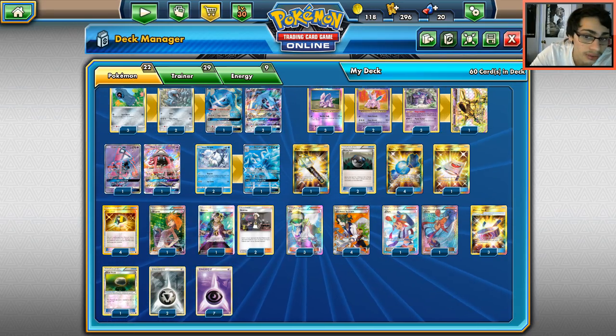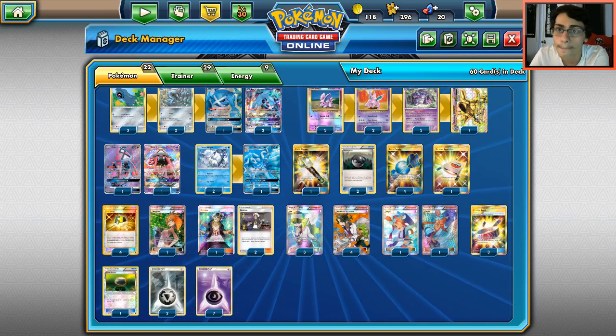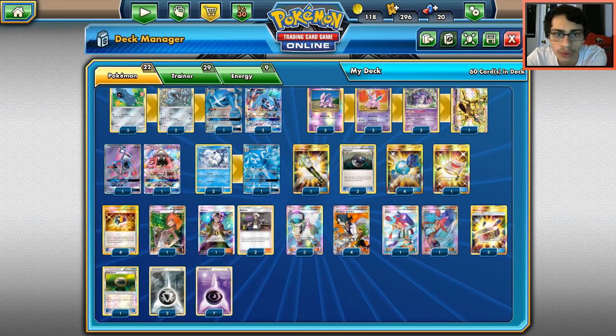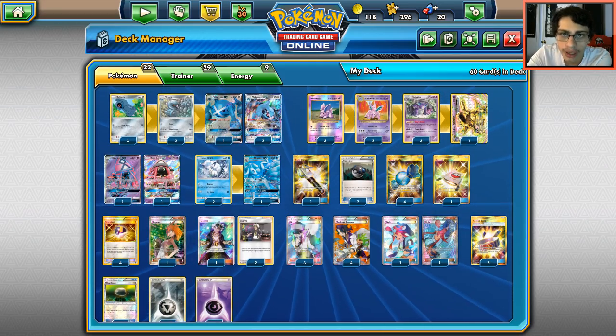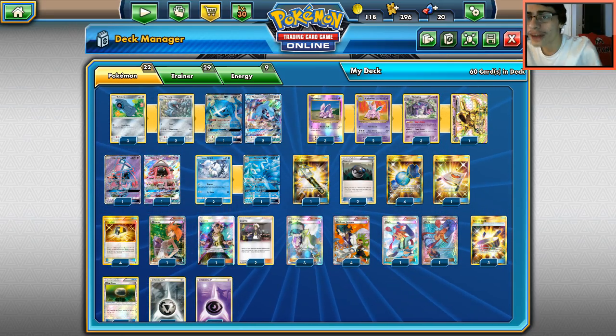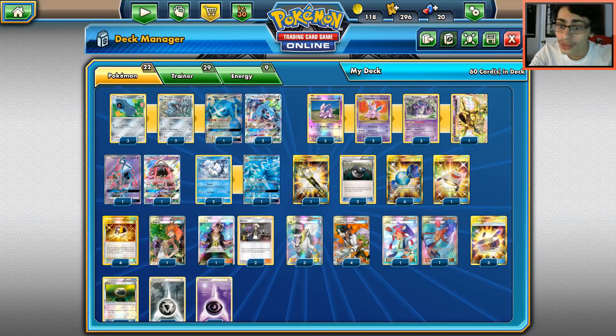We run nine total Energy: seven Psychic for Nido King and only two Metal for Metagross. Two Metal could be problematic but in a pinch we can attack with Ninetales as a wall, use Tapu Lele's Energy Drive, or use Tapu Cure GX to heal Metagross. Algorithm is one of the riskiest GX attacks right now because your opponent can grab an N with Lele. So yeah, there are a lot of different options in this list — it's a crazy combo deck: Nido King and Metagross.